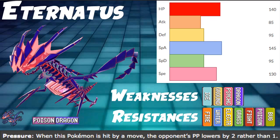Eternatus is kind of weird in a format without Dynamax, but it's still really good. It still has access to the Meteor Beam Power Herb combo, which is incredibly strong on a lot of Pokemon — things like Nihilego, Eternatus of course, Celesteela. It's a really good tactic, and Eternatus has just insane stats across the board.